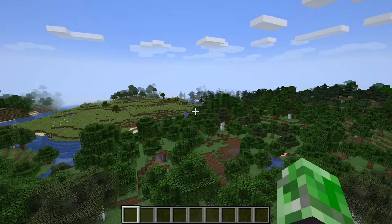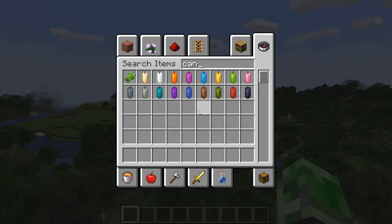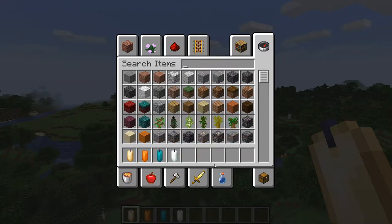There are also a few other things added in this pre-release. Candles have been added back into the creative inventory. If we go into the creative inventory and search 'candles,' there you go. The candles have a different texture when they are lit. They also have a recipe for crafting. Dyed candles are now once again available. Glowing signs now have an outer glow on them.